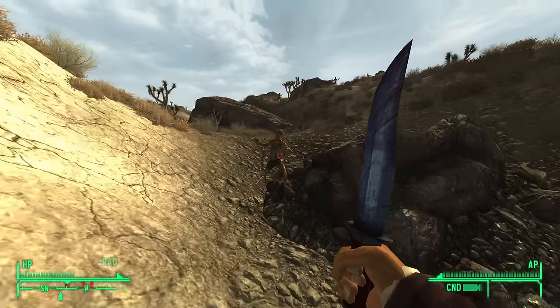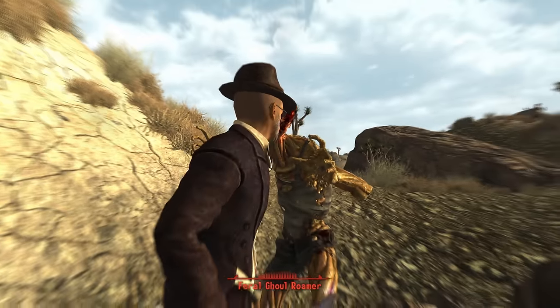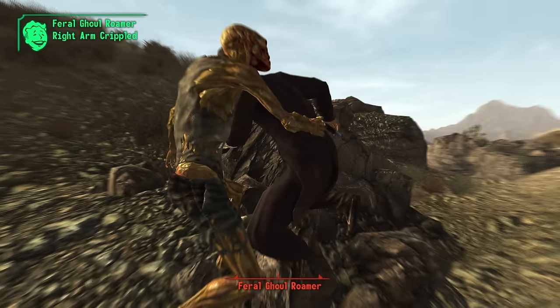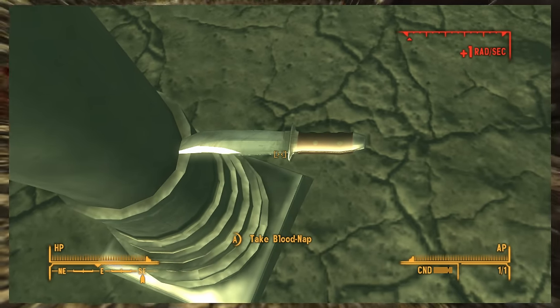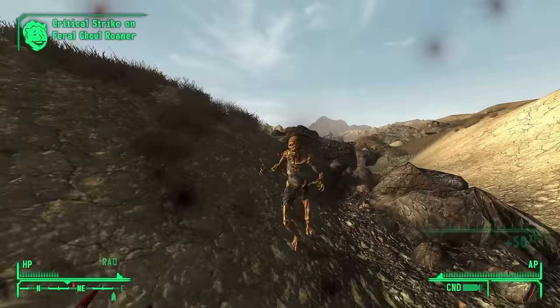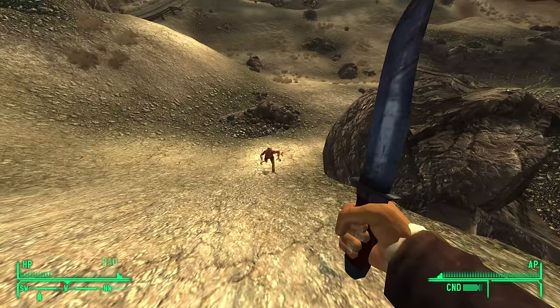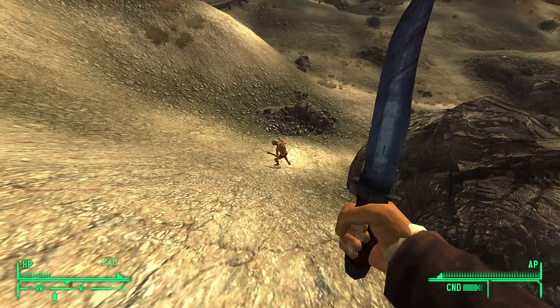Blood-Nap — bowie knives are basically a straight upgrade to combat knives, and this is a big upgrade. It's pretty scary to acquire — you have to yoink it out of a telephone pole in The Divide, which has lots of crazy creatures, but you can sneak in and get it while avoiding any combat. Super high damage and it even gives you plus 10 Sneak. This is a power creep DLC weapon for sure — it's just miles above the standard melee weapons in the base game.